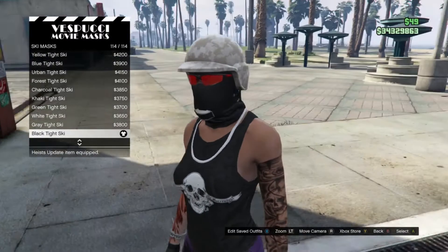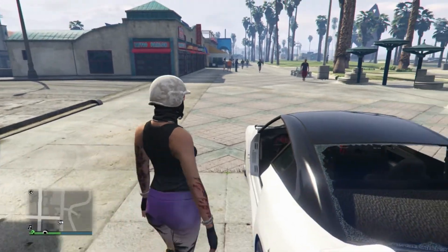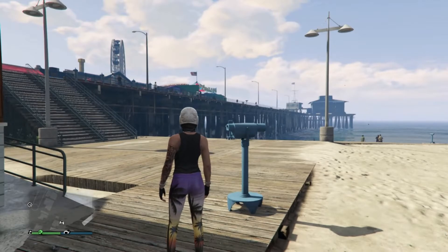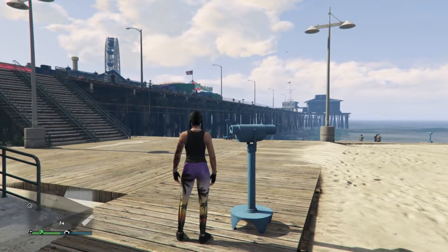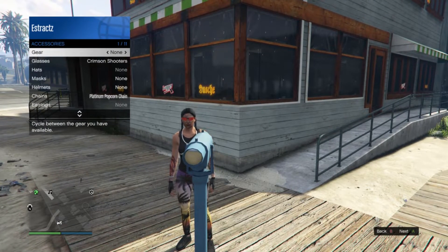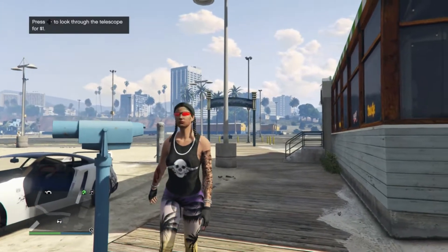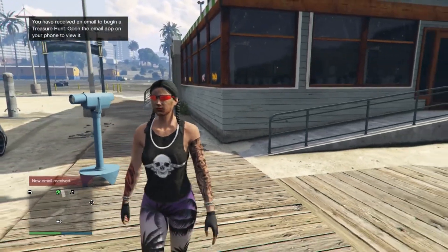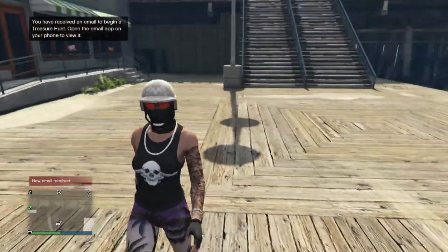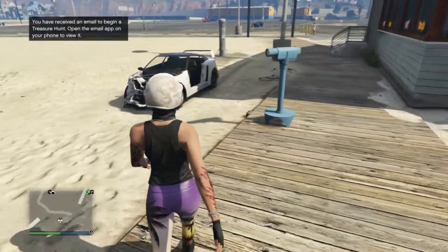Your bulletproof helmet and mask should combine. Do the telescope glitch — run, hit right on the d-pad, your character should glitch. Pull up your interaction menu, scroll to style then accessories, and scroll through your glasses until you find the crimson shooters. Walk away and your mask, glasses, and helmet should combine. That should be your outfit. Go back to the clothing store and save this outfit on whatever slot you want.